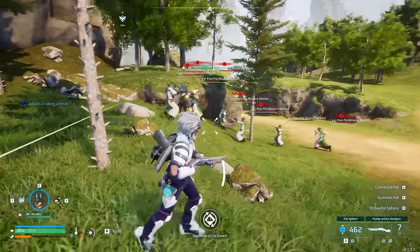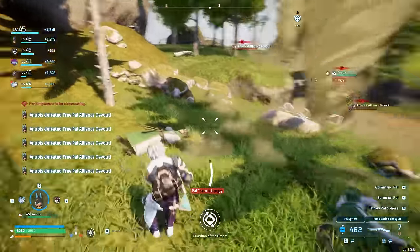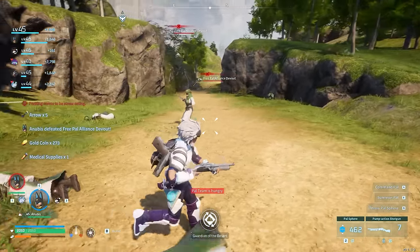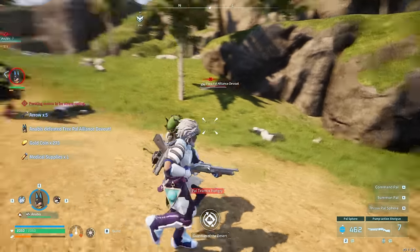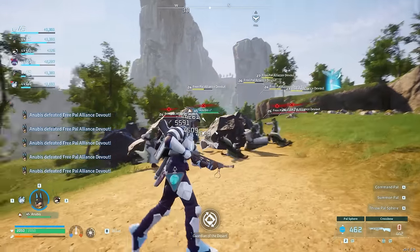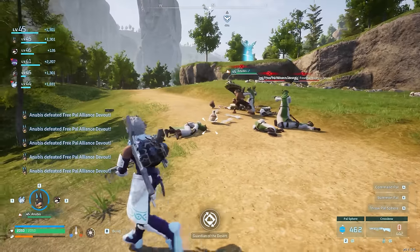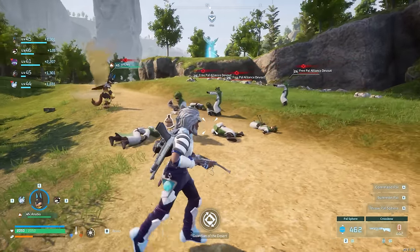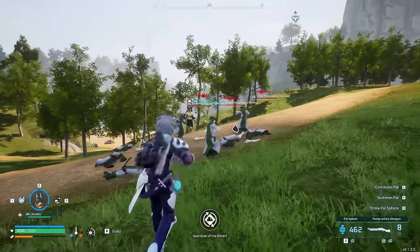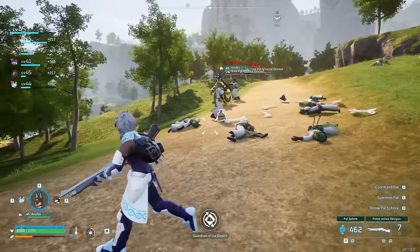This brings us to the next quick tip: you can actually farm alliance guys for some quick ammo as well as medicine. On many occasions when I needed arrows or ammo for my weapons, I could just take a big group quickly with my pals and they would drop quite a bit of ammo and medicine. The higher you go in level and into higher level zones, the better the ammo and medicine that they drop. In the level 45+ zones like Mount Obsidian and the Frost region, they will start dropping even assault rifle ammo and shotgun ammo, so you can never run out as long as you play properly.